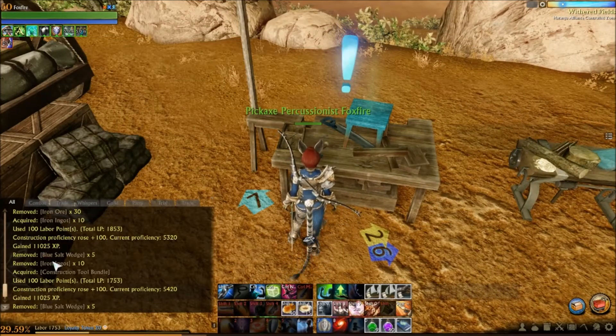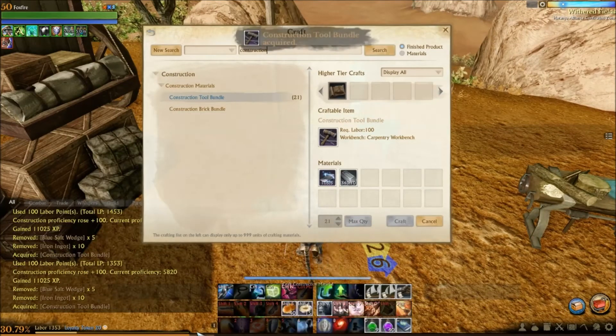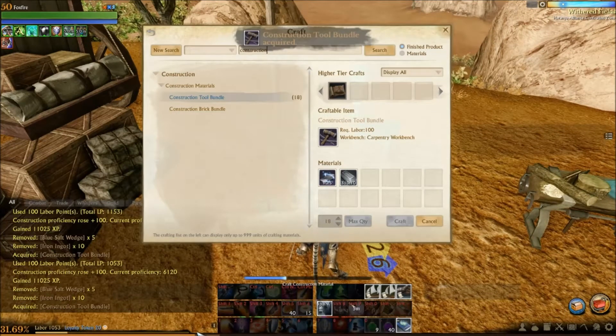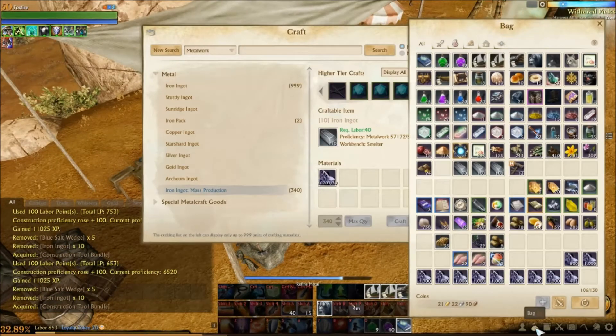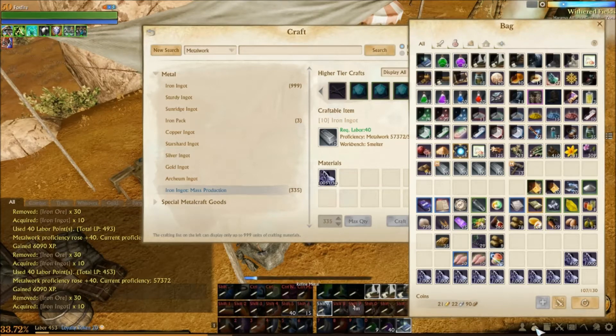Given the ease that you can burn through labor these days, the vocation tonic is never the limiting factor — it's labor. And that's fine, because you can log out with the vocation tonic still active and it'll still be there when you log back in. So this gives players that don't have a whole lot of time to play the opportunity for the fastest leveling per minute of playtime.